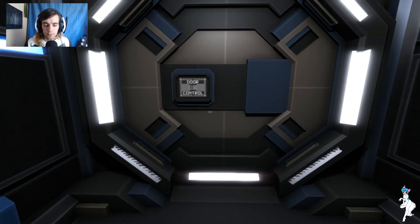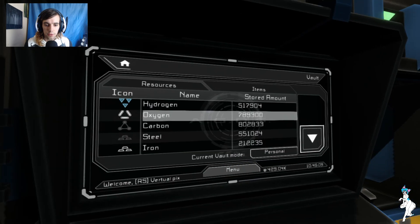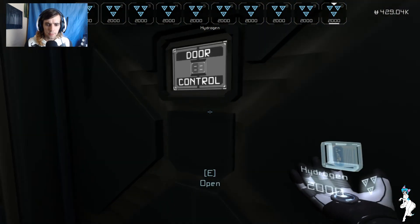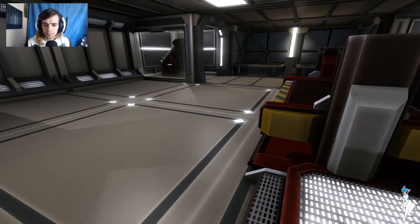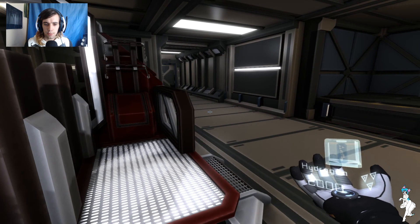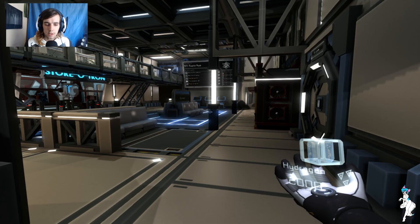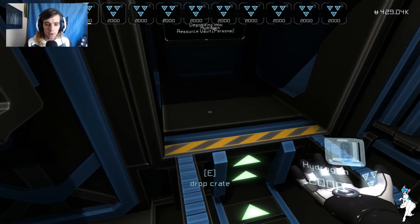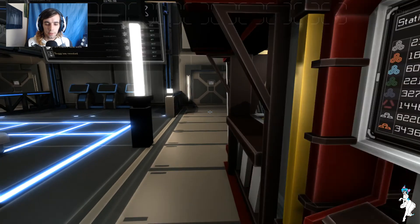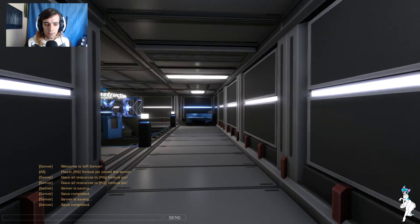Either way, I need to get some more hydrogen because the hydrogen that was in there was not enough — not anywhere near enough. I don't think there's really any point in me even bothering because the damn thing has no lights. Actually, I know what we'll do — because at least then you'll be able to see the ship. Can we open the door please?